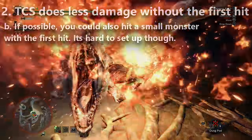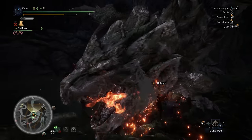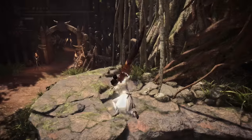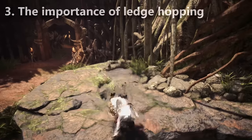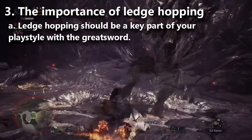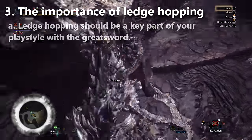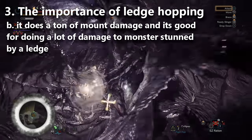Tip number three is for players who are newer to the greatsword: how to ledge hop. Everyone should know this. It's a great skill, especially if you're trying to obtain a mount quickly. The greatsword does so much mount damage from a ledge hop that you can get the mount and deal a nice chunk of damage.